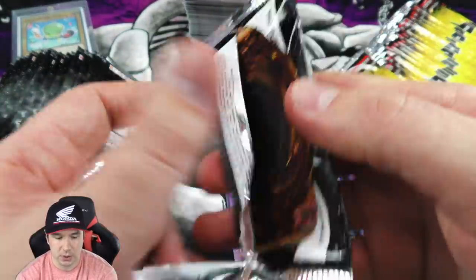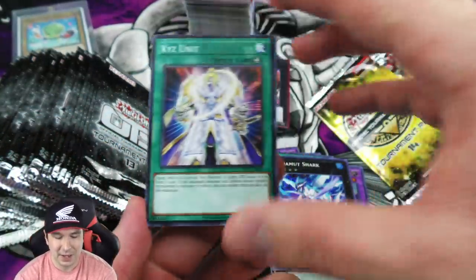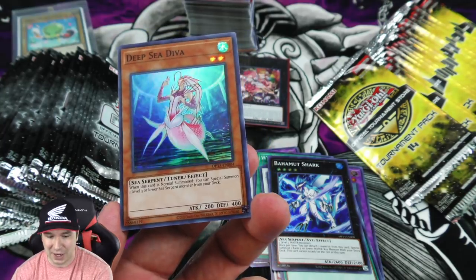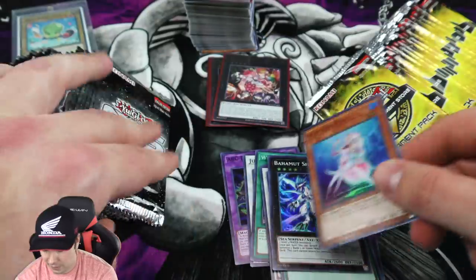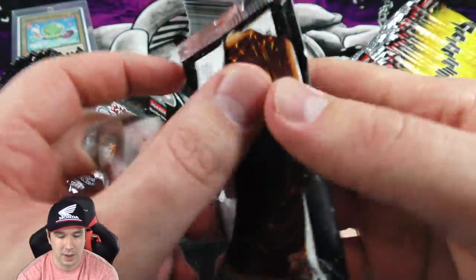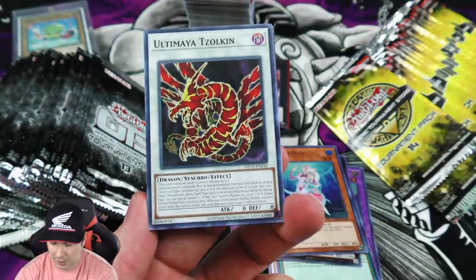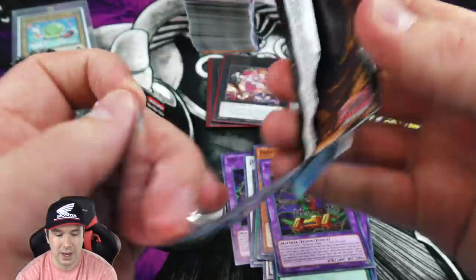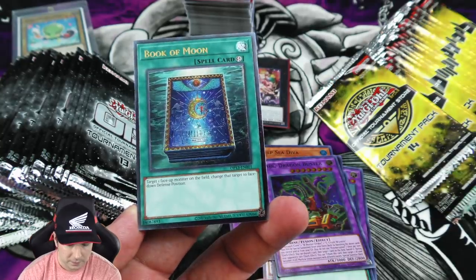If you like anti-meta control type decks, it kind of does that too. Our common Spore, and another Bahamut Shark - which was originally a secret rare - looks beautiful as a super as well. Some cards look great even when they get a lower rarity reprint. We got Deep Sea Diva here as a super - that was a really big card played in Mermail decks when that was the absolute best Yu-Gi-Oh deck. It's an incredibly expensive deck right now but a lot of people have it at max rarity just to play for fun.